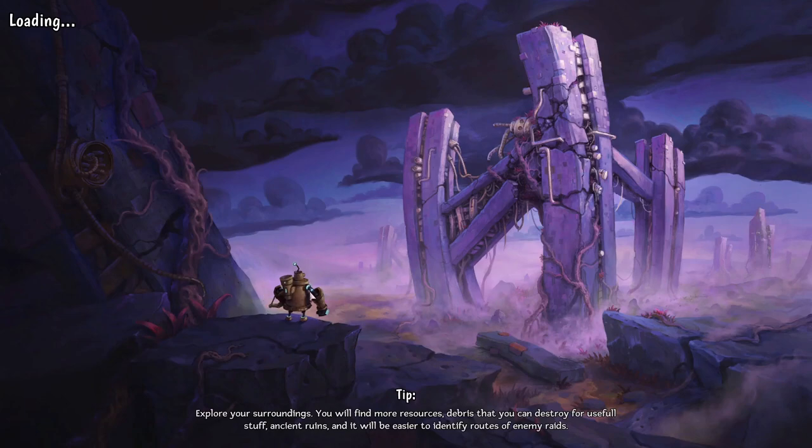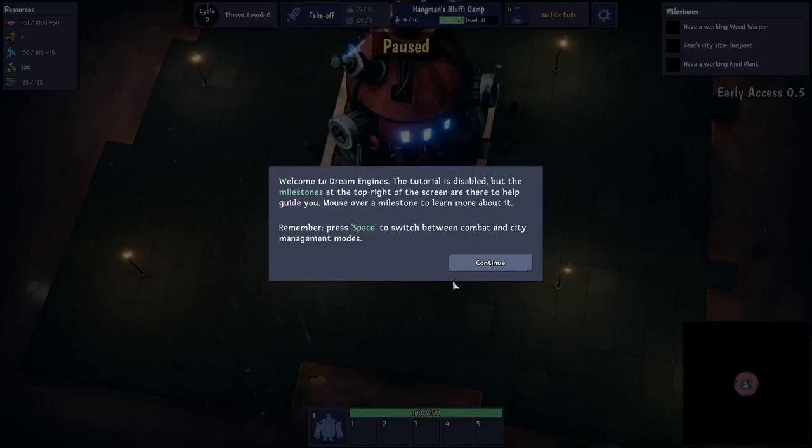Something else worth mentioning: we also control this little robot. It's kind of ARPG style — we can shoot, punch, upgrade ourselves, get repair kits, and then switch into build mode to build the city out. So here we go, we're our little dude, and the tutorial is off.